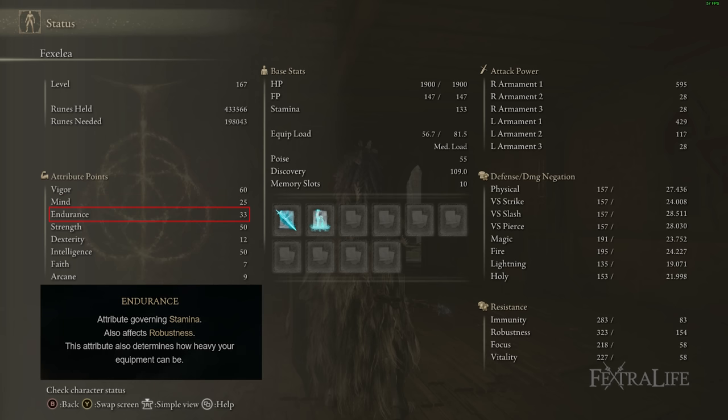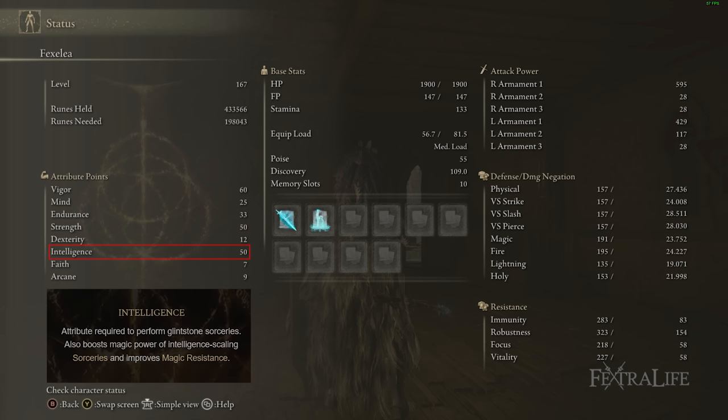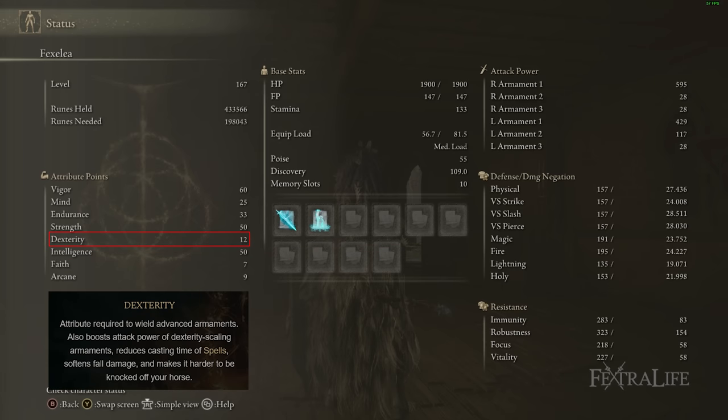33 Endurance is the exact number needed to medium roll with this equipment. If you're doing the swap-spears setup you'll need to bump it up 3 or 4 points at least, and if you're using a different shield that weighs more or less you may need to adjust accordingly. Strength and intelligence are both at 50 — this weapon scales much better with strength than intelligence, so early on prioritize strength, particularly to meet great shield requirements. After getting to 50 strength, start increasing intelligence for extra magic damage and stronger Scholar's Armament scaling. You really don't need any dexterity beyond 10 for the spear's requirement.